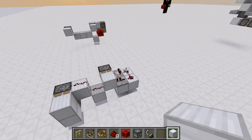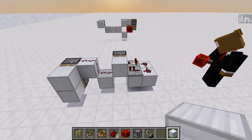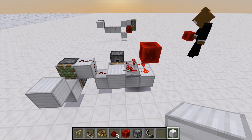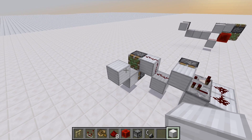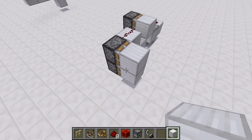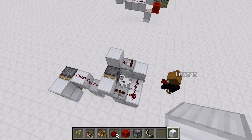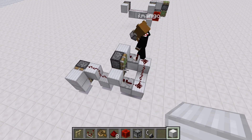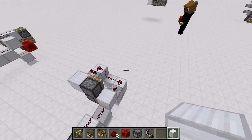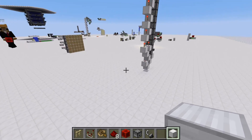Here is also a zero-tick generator that uses the principle that comparators update after repeaters. The zero-tick pulse was too short and only the top one would activate. But there's a nice workaround that uses quasi-connectivity — using piston chaining again, I can make it work for both pistons. There you go. So there are even more applications for quasi-connectivity.